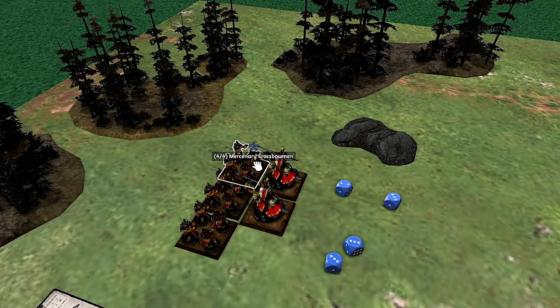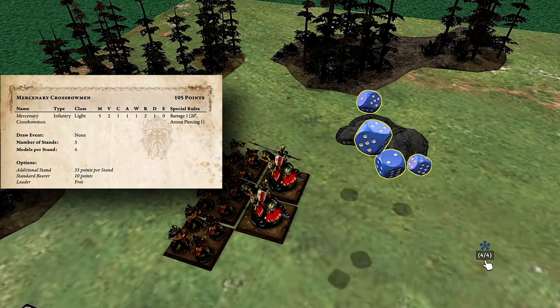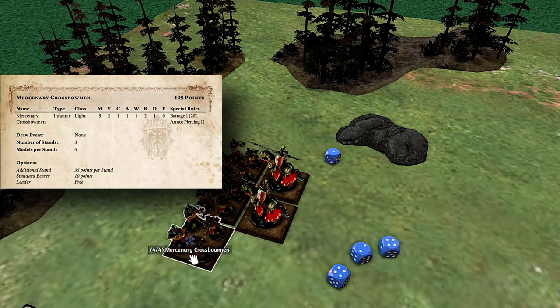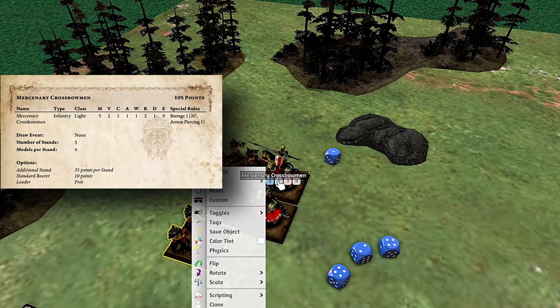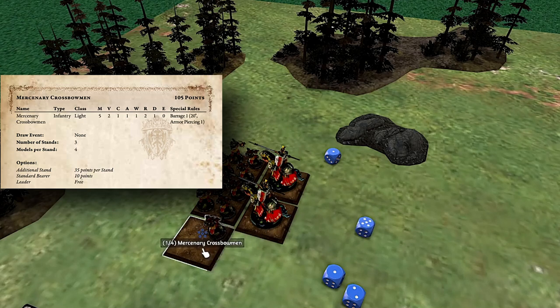After removing all results higher than three, the knights have landed four successful hits. The mercenary crossbowmen now need to roll four successful defense rolls. With a defense of one, we're looking for ones only — and we saved exactly one. So we have three casualties. We then compare those three failures to their resolve of two, and they actually make two of them. With one failed, we have deleted one stand of mercenary crossbowmen.